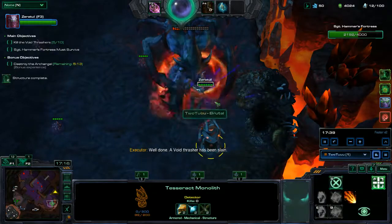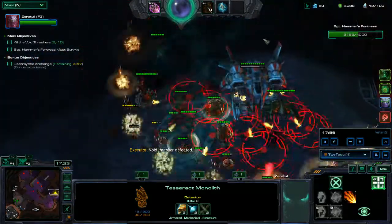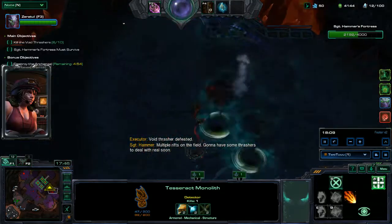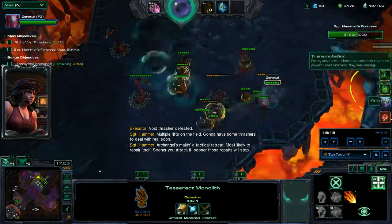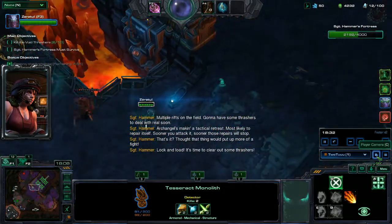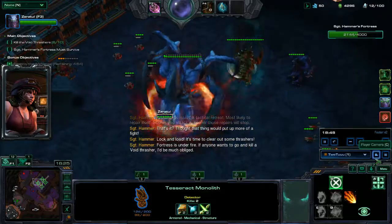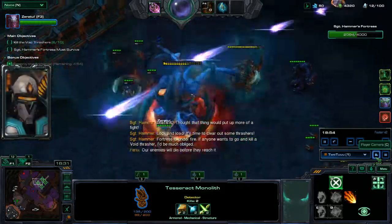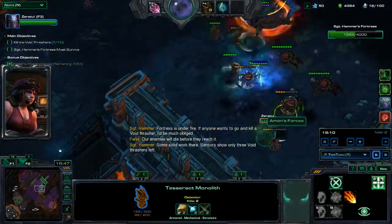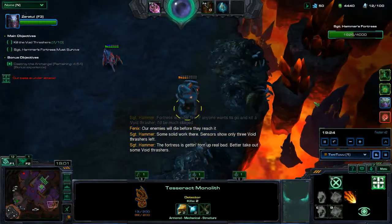I figured I can use the monoliths as a way to stall the hybrids. On this side there's only one support, probably one on the other side for symmetry. I keep getting them really low but can't quite finish them off. Now he's dead and that barely took any time. Standing right here I can slash the Thrasher without getting aggro because they can't see me. I want to get rid of the first two Thrashers as soon as possible so I can slowly push forward without worrying about the fortress.